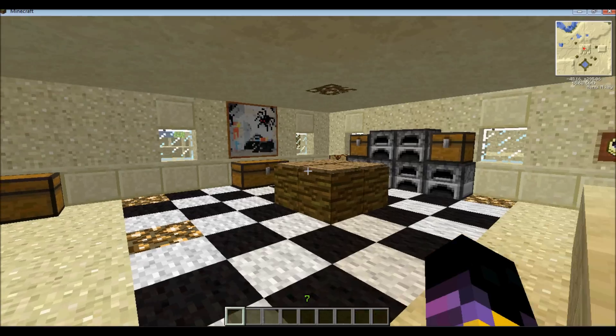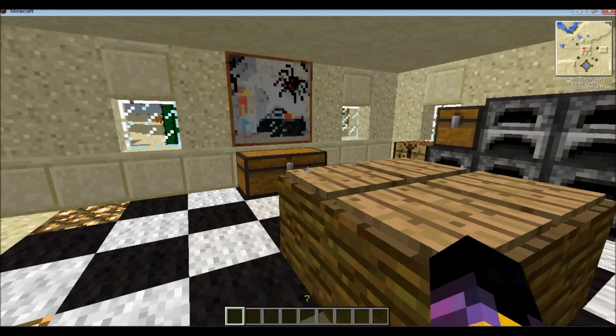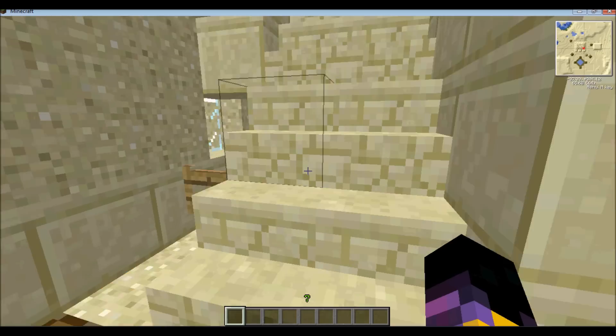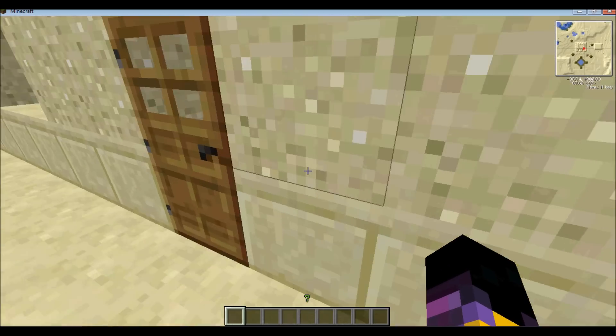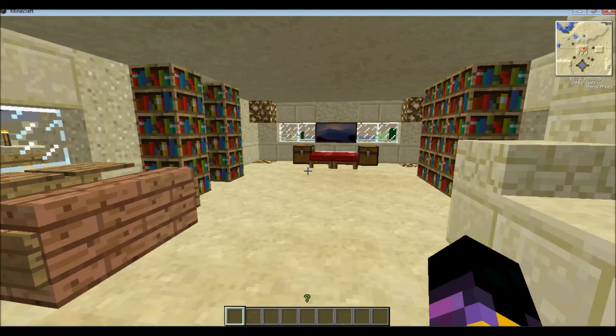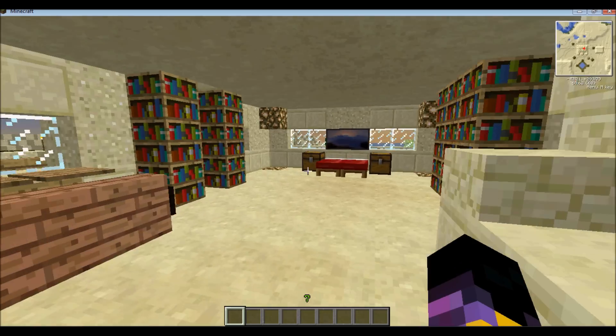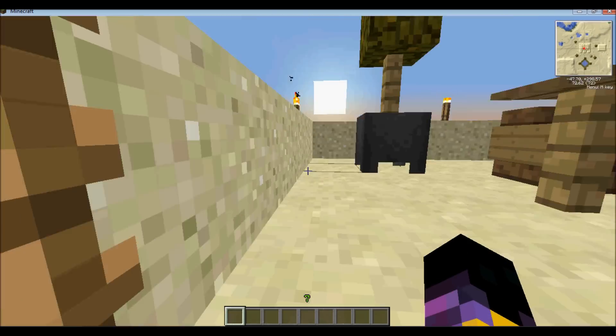So as you can see, we have lots of trees, got some vines going on, got some sugarcane and a little pond out front, several trees around here, got a well, got a barn type thing and the main house. So let's go inside the house to take a look at some of the changes.